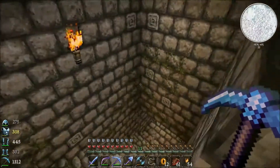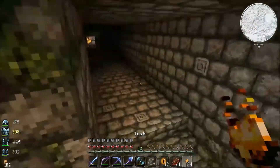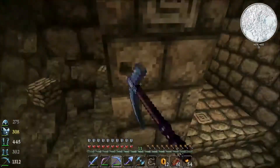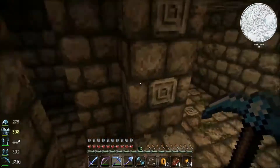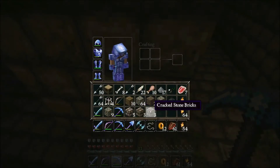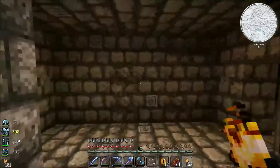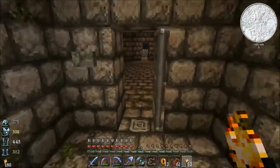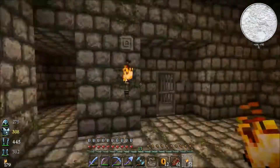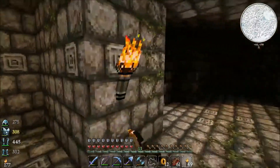Oh how cool is this! Whoa - that was a silverfish! What the heck are you doing buddy? Let's mine out a little bit of a thing here. Whoa, what's going on? All these blocks I'm picking up - stone bricks, mossy stone bricks, cracked stone bricks! Oh so awesome, I didn't even know you could get those. Oh there's a door! Good thing we brought plenty of torches because it seems like we absolutely need them.